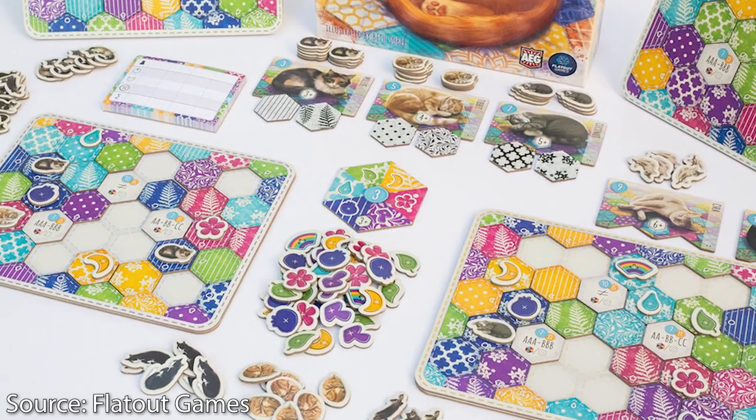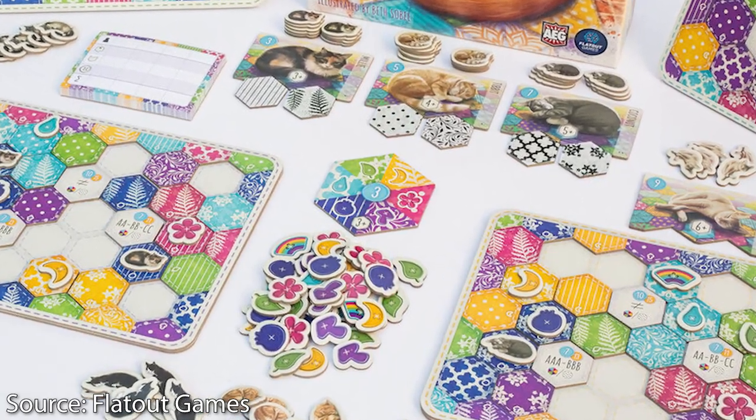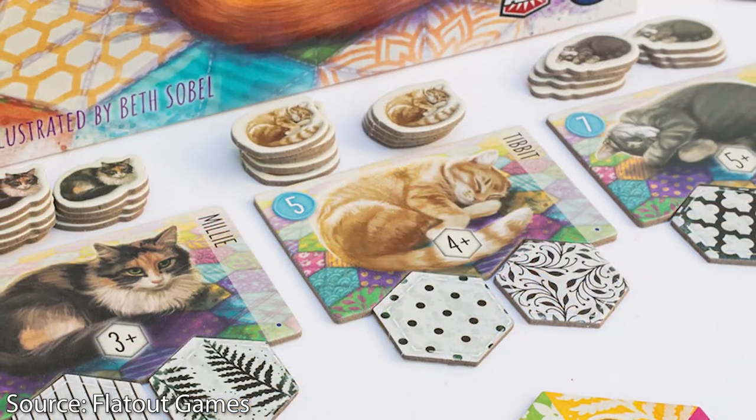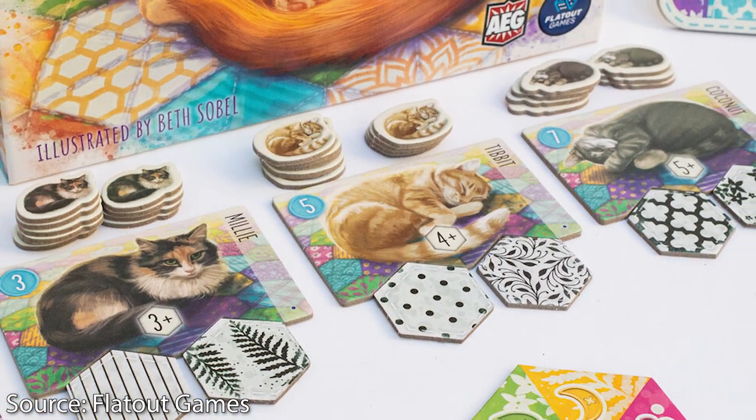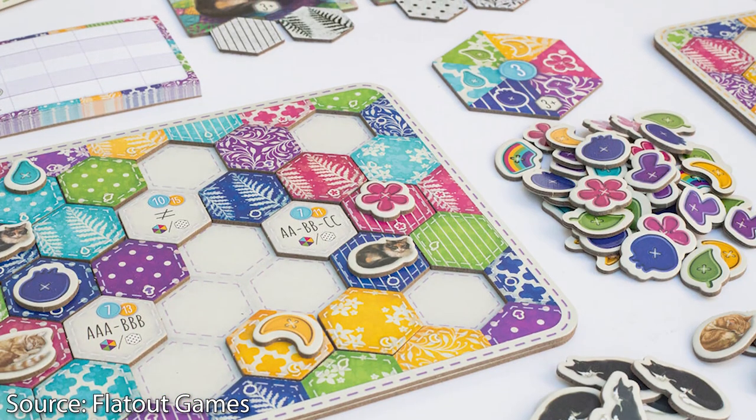And number one is Calico. They say cats have nine lives — well, maybe they also have nine lies. Calico is a super cute little game where you are putting out tiles that make up a patchwork quilt and you are trying to attract kittens to that patchwork quilt. This game is pretty tough despite not having many rules — there are a lot of really crunchy decisions. It's got wonderful Beth Sobel art and it's absolutely incredible and so cute. But it's all a lie because here's the box cover: calicos are a specific kind of cat, and that is not a calico. This is a calico. I'm just disappointed.